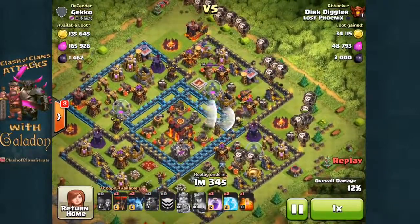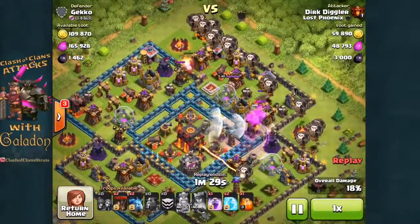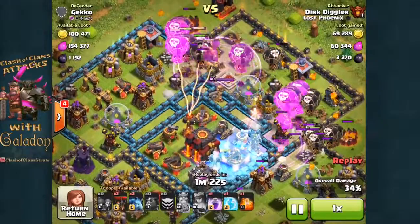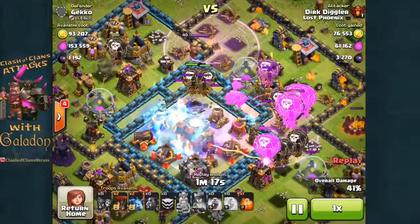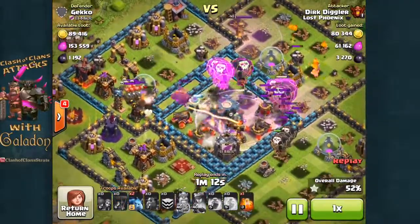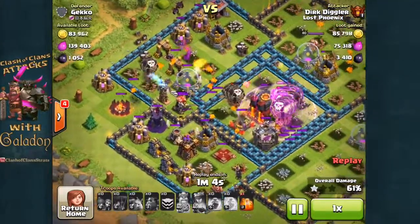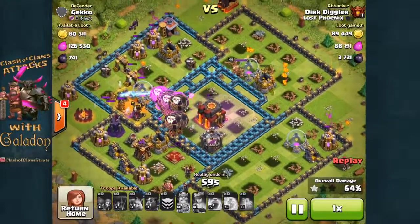It's actually surprising how big an advantage this gives Dirk Diggler as the air phase begins from the right hand side, going right at that air sweeper. You wouldn't think that just the archer queen, an air defense, and the clan castle troops would make that much of a difference — all the expos are still up, air sweepers, inferno towers — but as everybody moves in, Dirk is using great, well-timed and well-placed rage and freeze spells, raging just about every balloon. You can see them working their way into the core.